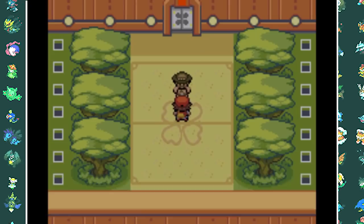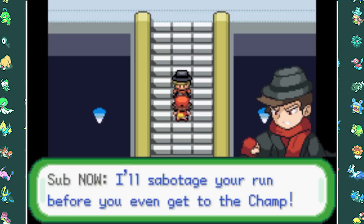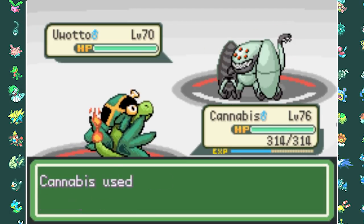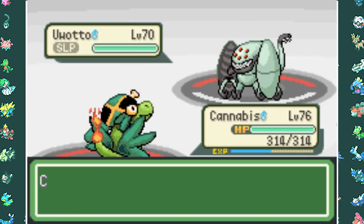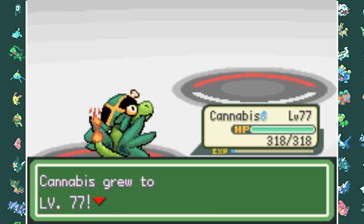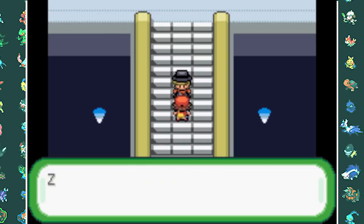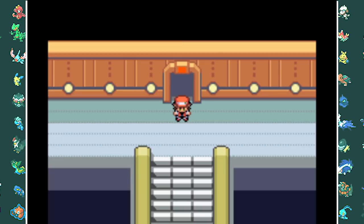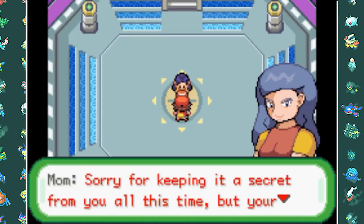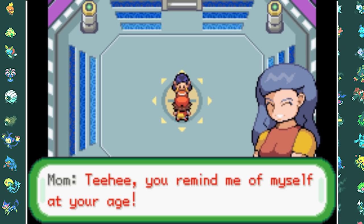On the way to the Champion we meet rival Sub again. He says the Champion wrecked all his Pokemon but he's healed them up and tries to stop us. He decides to battle us here and now. With Spore on his first Pokemon Uwato and Toke setup, we proceed to one-shot his entire team. Cannabis with Marlezard's Toke is absolutely broken. Finally it's time for the Champion - and as we enter the room it appears to be just a normal house. Then it all comes together - our own mother is the Champion.